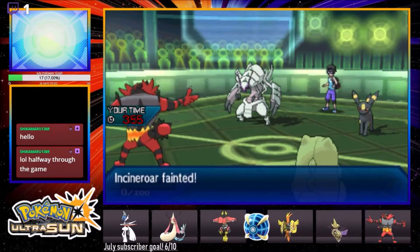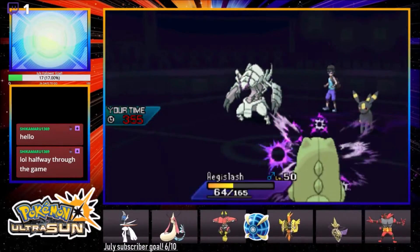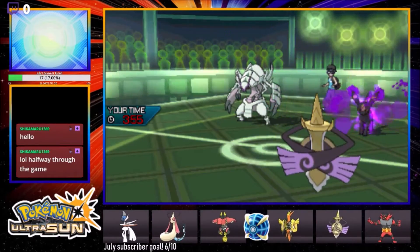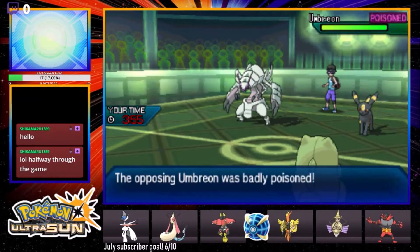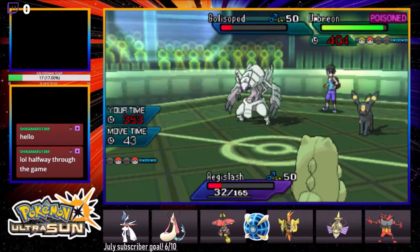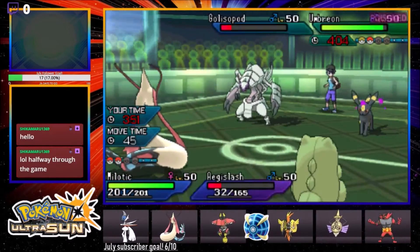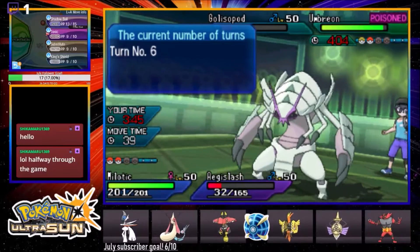Flare Blitz procs our Figgy Berry and we're gonna go for a Toxic on the Umbreon. He can go for Snarls but once we get Toxic off we should be able to - oh, we did have the Aqua Jet! This guy had the Aqua Jet the whole time! That's incredibly bad for me. I didn't think he had it - why didn't he go for Aqua Jet on my Gallade? Toxic hits on the Umbreon though - that was totally needed. We're a Steel-type and we got a Sub up, so even if he had Synchronize it wouldn't bounce back.